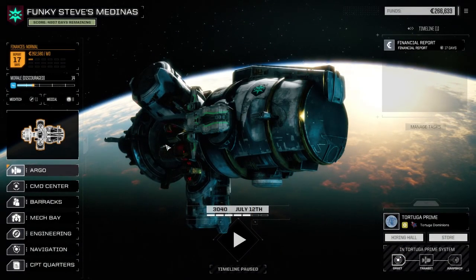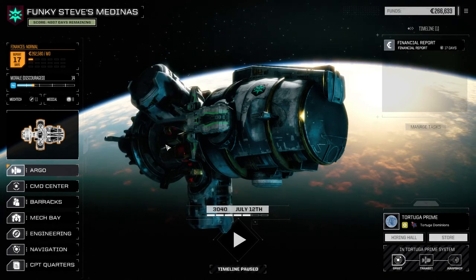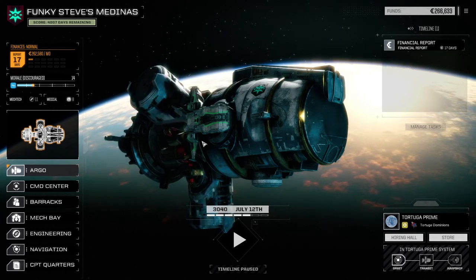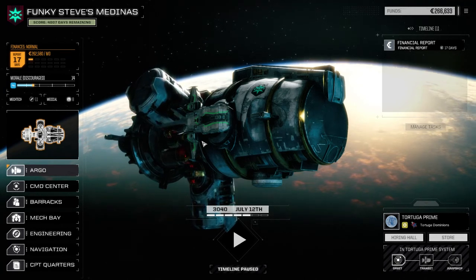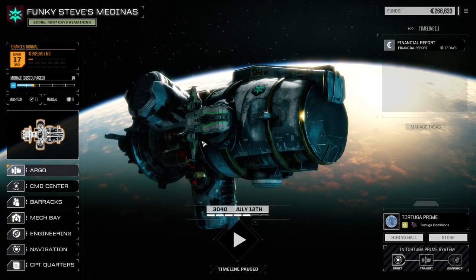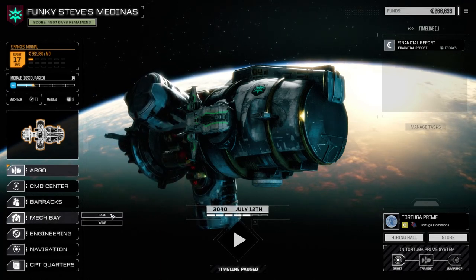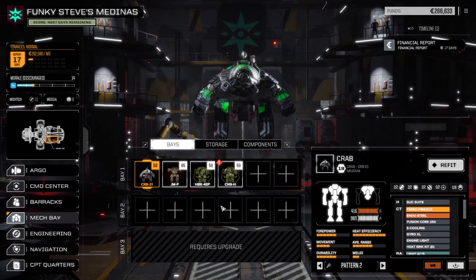Hey everybody, welcome back to another episode of Funky Steve's Medina's, my Rogue Point series. So today, there's a couple things that happened between last episode and this episode. We repaired all our mechs, and I did install everything on my mechs that we picked up last time. I'm going to show you what we did here, just to save a bunch of time, because there was a bunch of stuff that needed to be done.